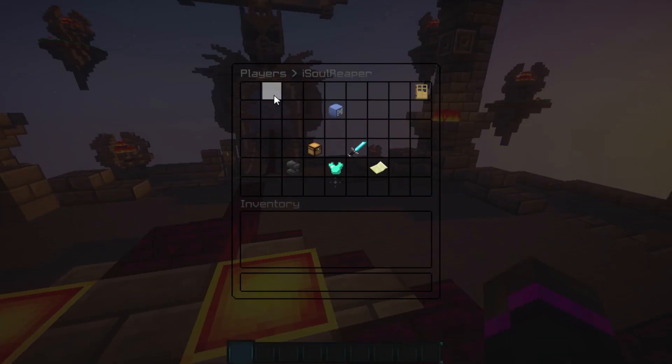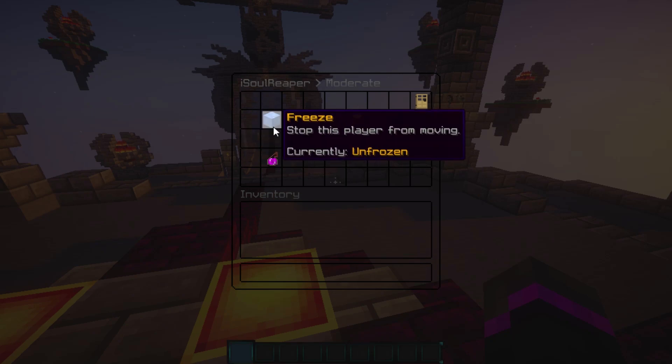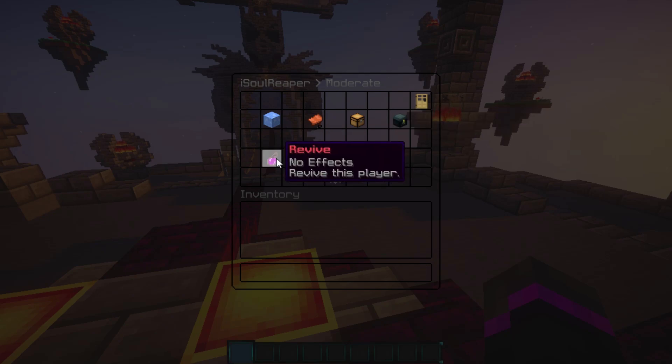In the player settings there's the moderate option. Clicking moderate gives you: freeze, spy, access inventory, access ender chest, and revive a player. If a player dies with good armor that was killed by a hacker, you can revive them and give them their same items back — which is a great feature.